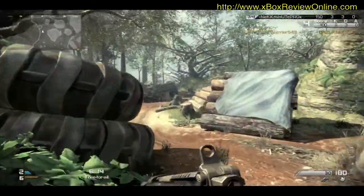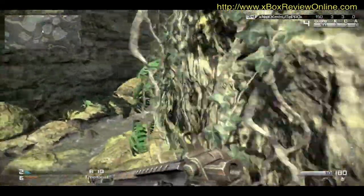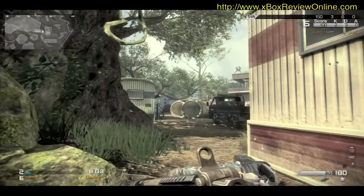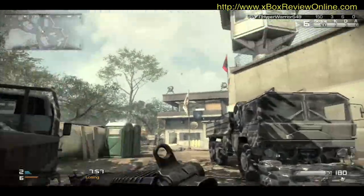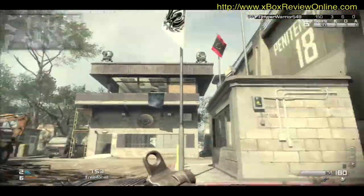Prison Break is one of the smaller maps in Call of Duty Ghosts. It's got a lot of forested areas and some streams, as you can see. The central hilltop is the focus of many of the conflicts, the battles, gunfights.